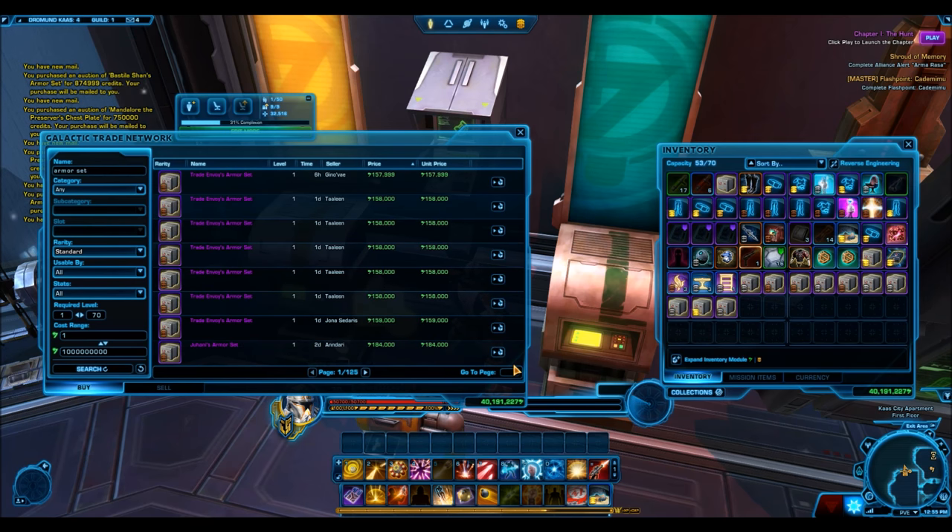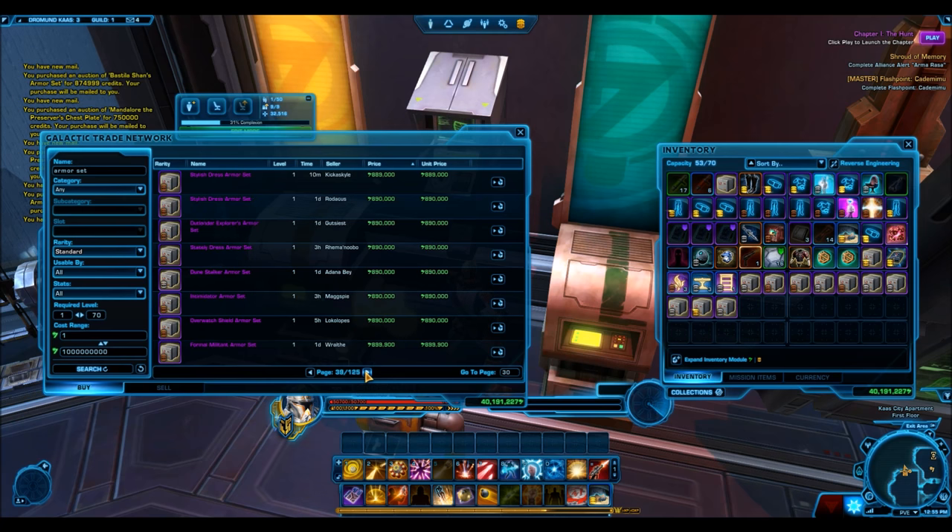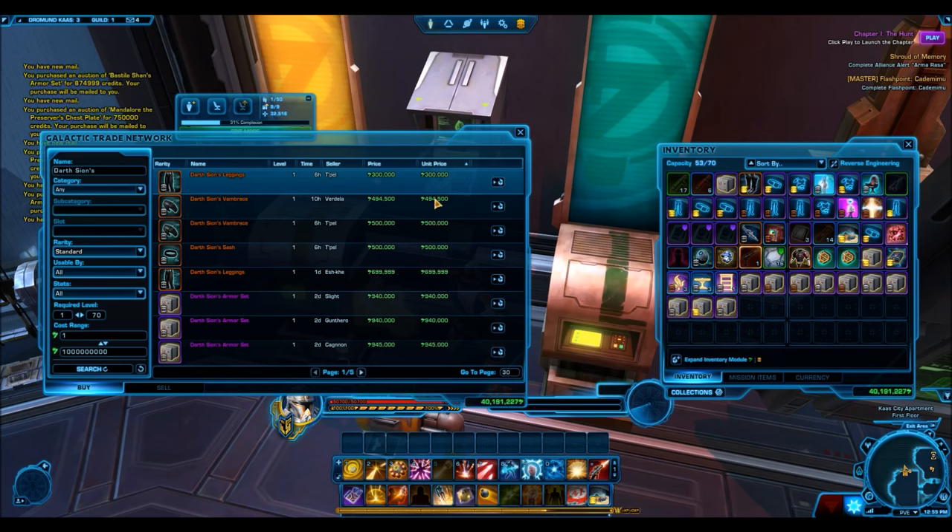Now since the Galactic Legends packs are no longer available, you might wonder about the relevance of this video. Well, just this weekend we have the Grand Nightlife Pack available. That pack drops the same kind of content — really old and valuable cartel market armor sets. Notable ones include Mandalore the Ultimate, the Euphora Karellian armor set, Karnas Moor's armor set, and a whole range of other nice items that are currently selling for very high prices. When those items start to unbind from the people who opened them, they'll flood the GTN and it'll be a great time to buy them cheap.